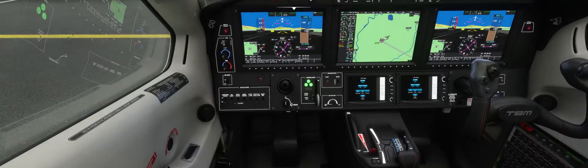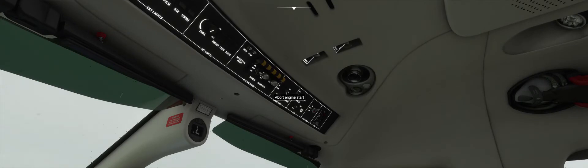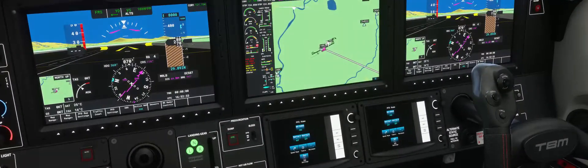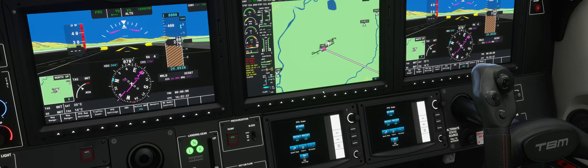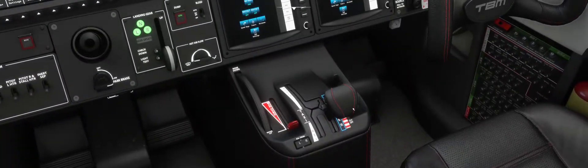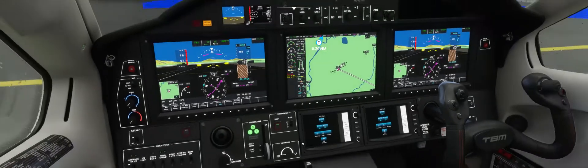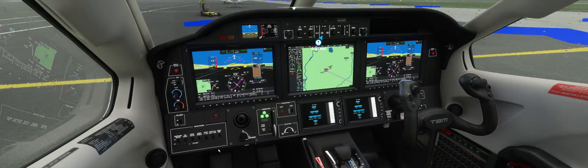Actually, before we do, let's re-engage our parking brake. Okay, we'll go to engine starter. We'll watch our Ng percentage — once it gets to 13 we will go up to low idle. We'll monitor it; once it gets to the green zone around 52, go to high idle. Taxi to and hold short runway 25 via taxiway. Pressurize the airplane, get our pitot heat on, inertial separator on.